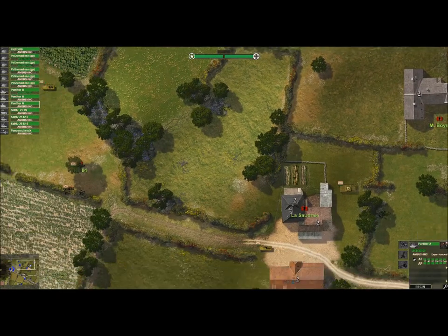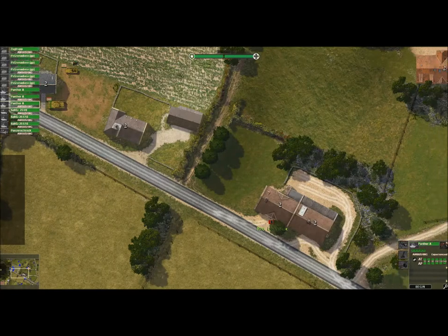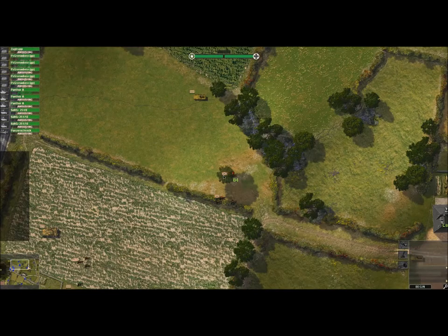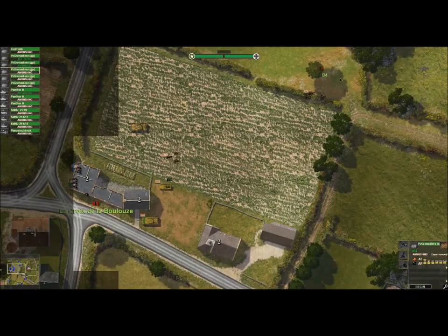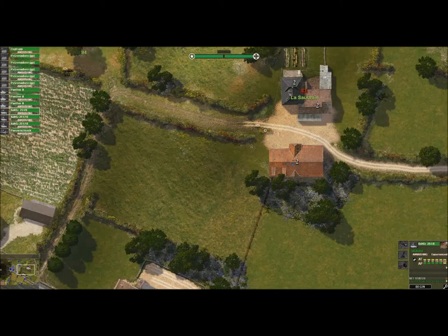We've got this SDKFZ and another Panther A here. I'm going to put him about right here because this will give him some pretty good views on the enemy. I also want to try to get as many pioneer teams over here as well. We've got this Panzer Grenadier unit — not the greatest place for them. As you can see in this game, the Panzer Grenadier units get fewer men than the American units, but I've noticed they're actually very skilled, so it doesn't make much of a difference. The troop can probably go to a more secure location back here.